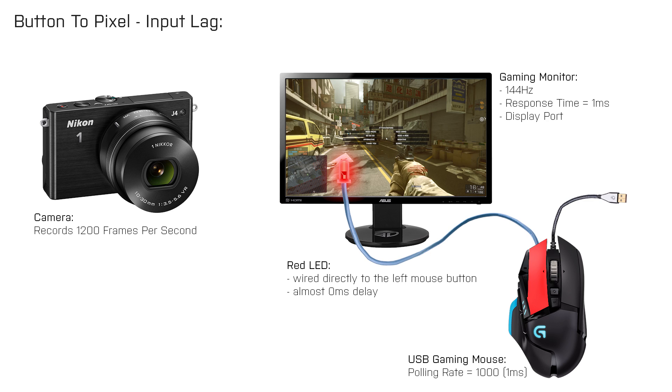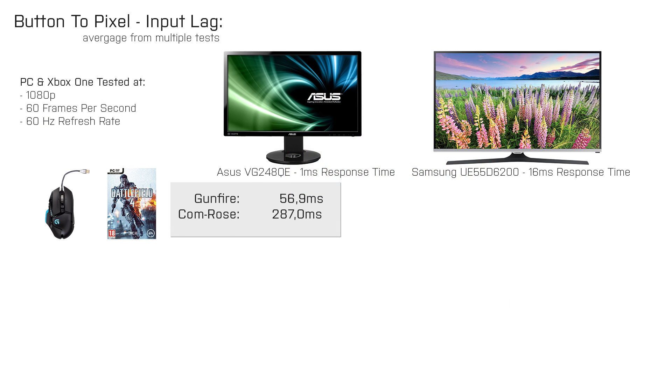This provided me with a reference value that I can compare the console results to. When Battlefield 4 runs at 60 frames per second and uses a refresh rate of 60Hz on the gaming monitor, the input lag is 56.9ms. The delay for the com rose is much higher because DICE delays the com rose so that it does not show up when you just want to spot an enemy player. Since that additional delay is fixed and the same on all platforms, we are able to compare the results of the different platforms.